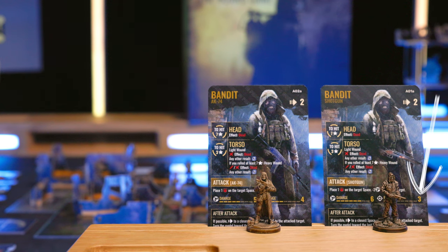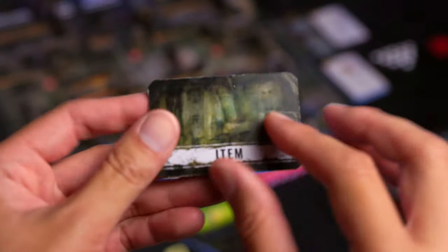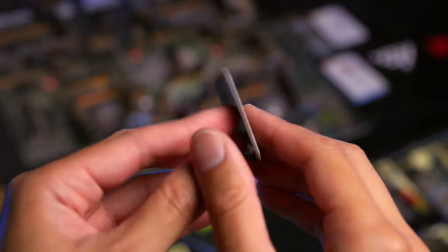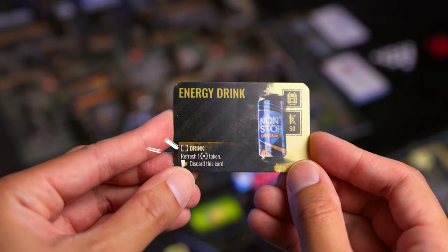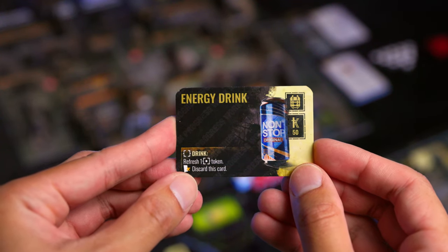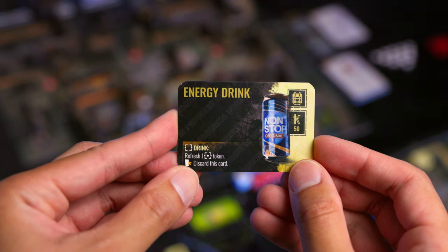The noise tokens work similarly to Nemesis. Enemies can detect you depending on how much noise you made — if they're in range, their range is listed on their card. For example, the bandit with a shotgun has range three, so if you made noise at least three spaces away they're going to attack. You can also take free actions if you're in a space or have an item that shows the free action icon, letting you look through windows, open locked doors, or find loot at no action cost.